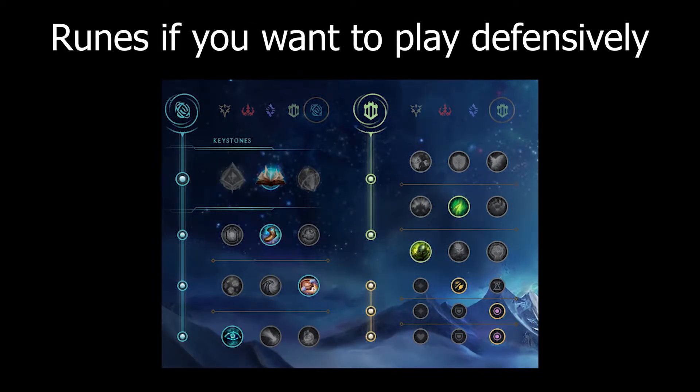If you want to play a bit more defensively, you can go like this. I normally recommend double magic resistance because Teemo will poke you down with Q most of the time, but he does auto attack, and if the enemy jungler is AD, you can mix one magic resist with one armor.